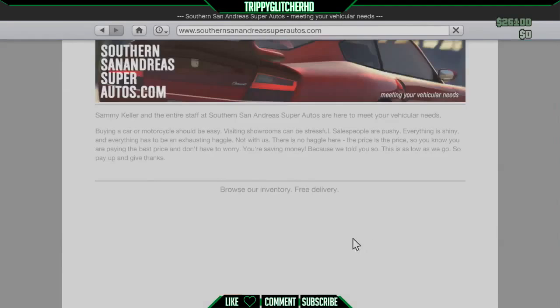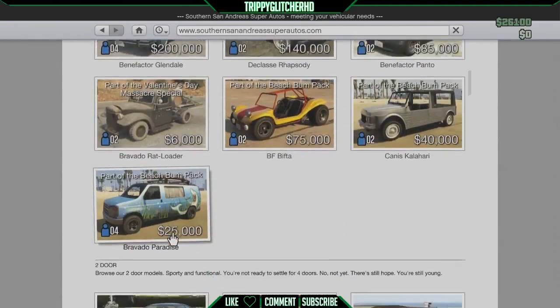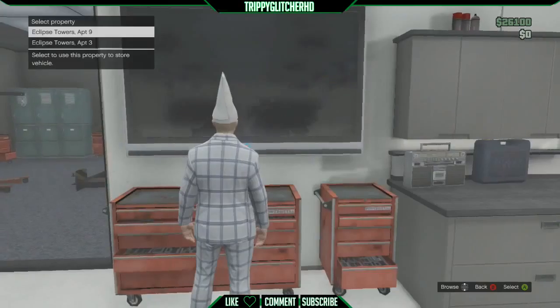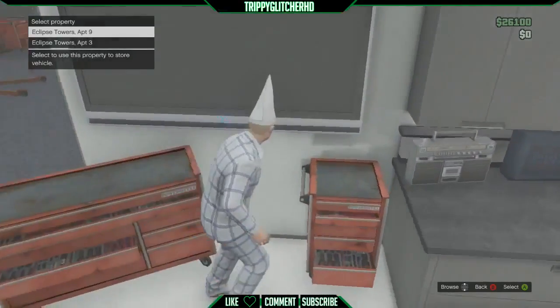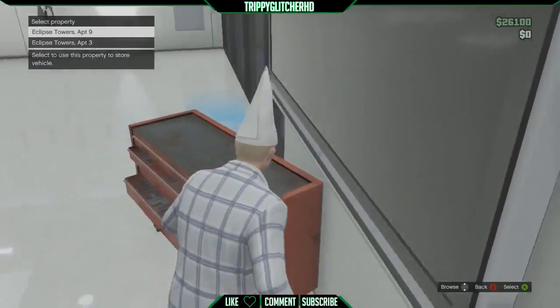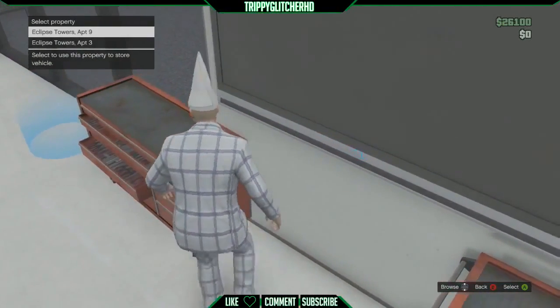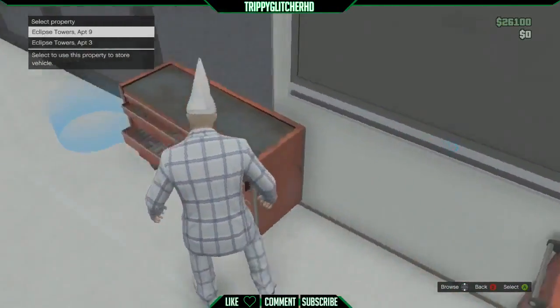From there you want to walk back to the TV next to the toolboxes in the back of your garage. Go on your phone and attempt to purchase a vehicle that you can afford. When the menu comes up to put the vehicle in a garage, walk against the toolbox in stealth mode and push the toolbox around.